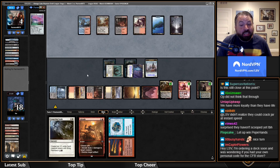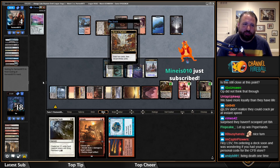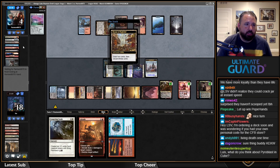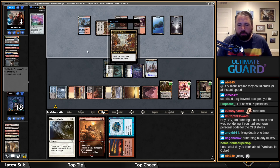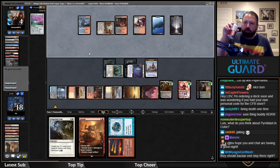I don't think Memory Jar can be cracked at instant speed — that's not how it works. There's a Griselbrand and a Pyromancer off the Jar.